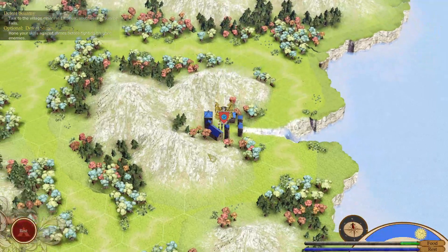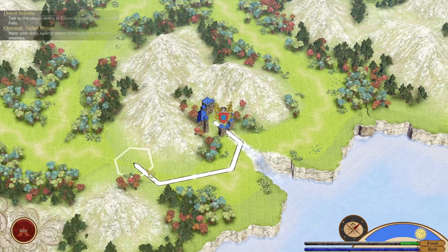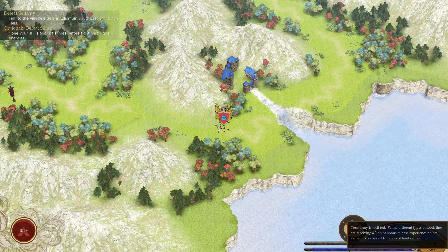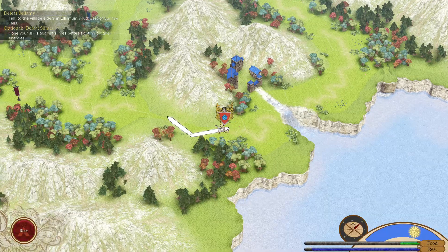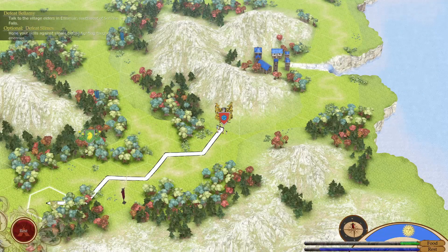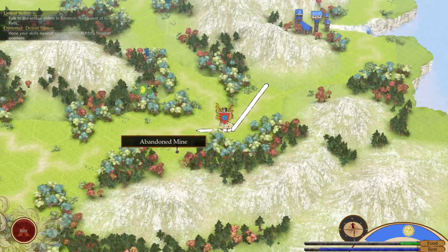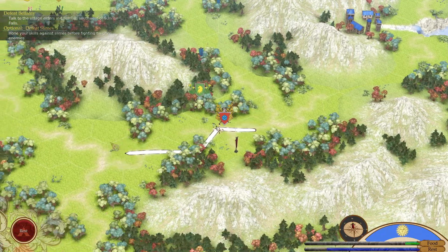Here we are on the overworld map. You can't use WASD to control — you have to click on the tiles to proceed. Here is the amount of food you have. You can press this to rest if you need to and it will tell you when it's going down. We're going southwest. You don't want to enter the abandoned mines — I saw some skeletons, thought how hard could it be, went in, and everyone died.